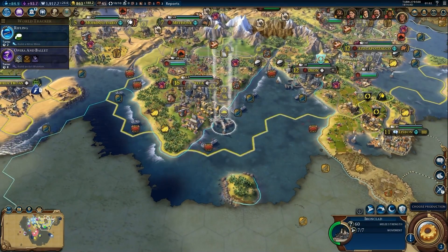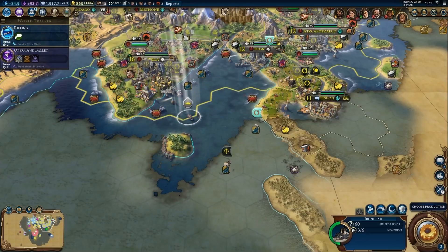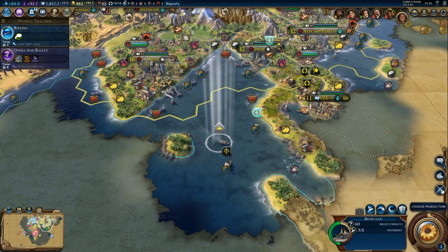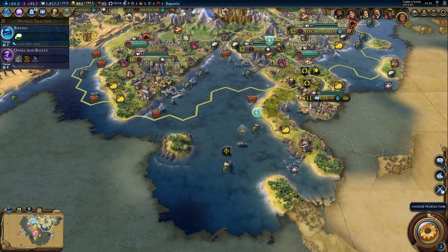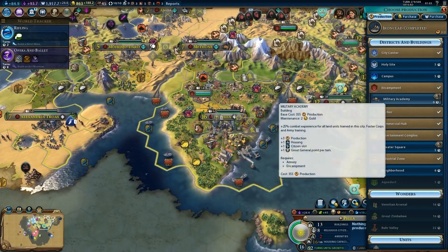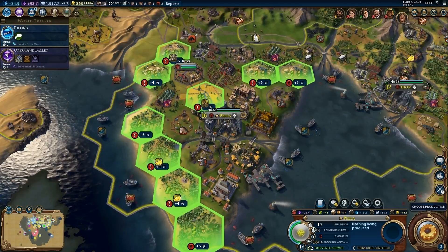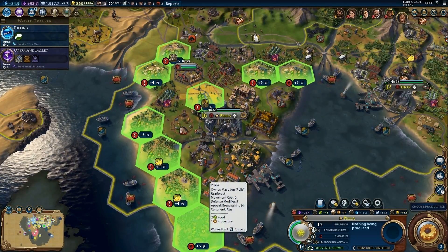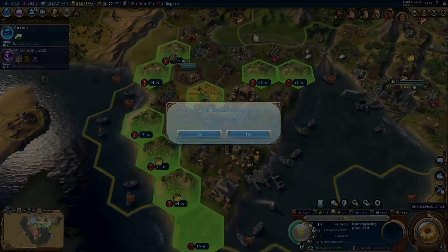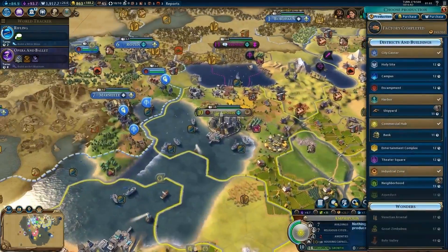The ironclad has been completed, and I'm going to use it to protect this coastal area — putting it on alert so anything trying to pass by will have to contend with it. There's also an opportunity to build a neighborhood down here, even if it means removing the rainforest to build it in its place.